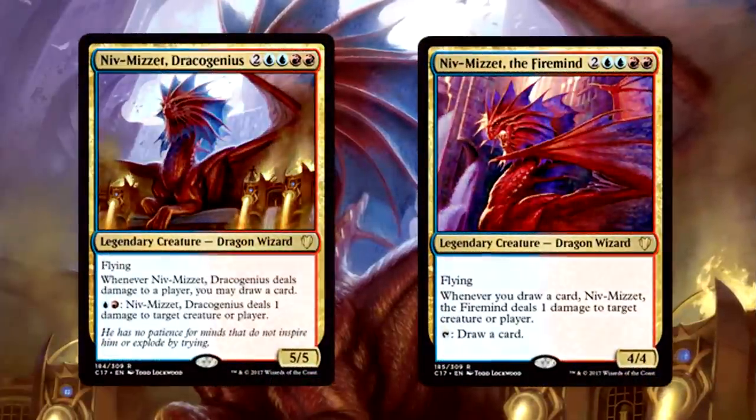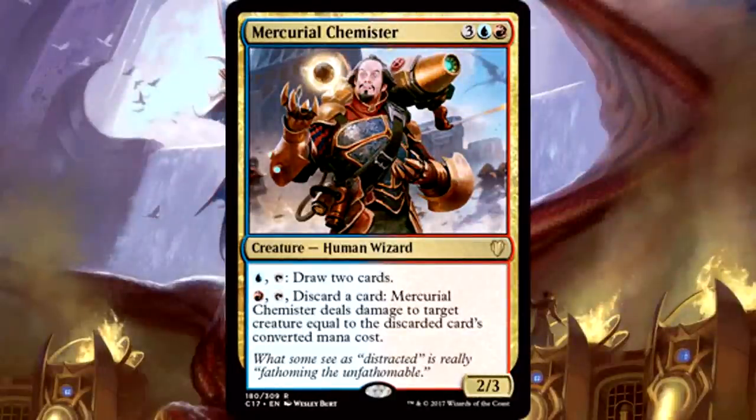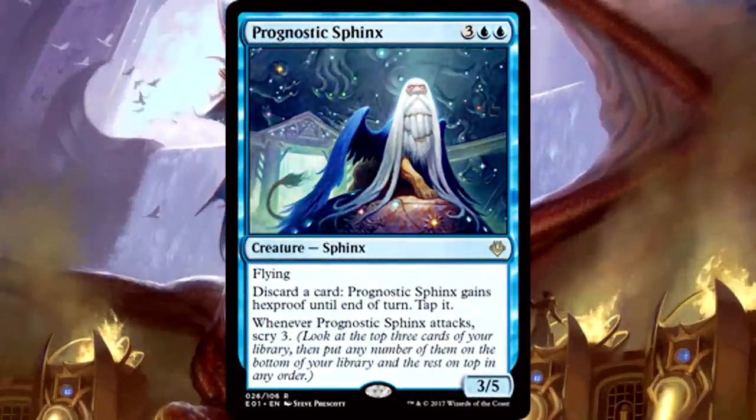It wouldn't be an Izzet deck without Niv-Mizzet — both of them. Both versions are a penny; one pings off drawing a card, the other draws a card off pinging, so you've got all the bases covered. We're also running Mercurial Chemister — a bit expensive but he taps to draw cards easily, and that fuels his discard ability which is straight-up removal. Prognostic Sphinx is really hard to kill, especially when you have cards to discard, but the real reason it's here is that scry-3 trigger on attack. Combine that with Melek — what a dangerous combo. A perfect one-cent addition.